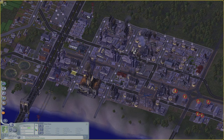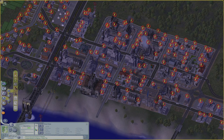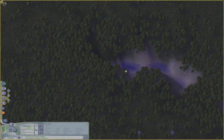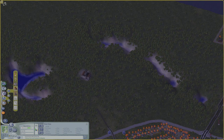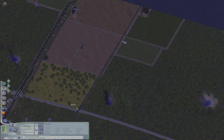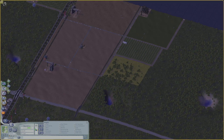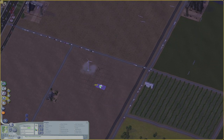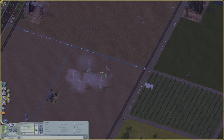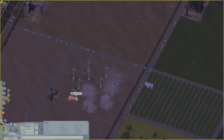The power plant's deciding to take a shit on me, so we're going to have to build a new one here. I'm going to build it a little far away from everybody else, right over there. And I can't forget to connect it. A little cute little wind farm — should help with our power deficit just a little bit.